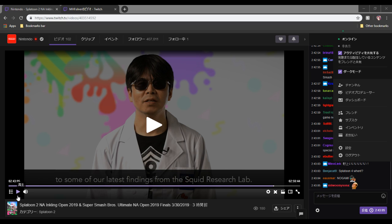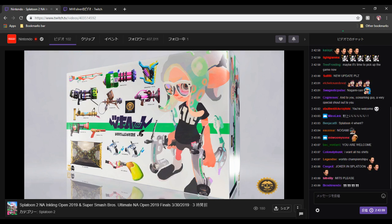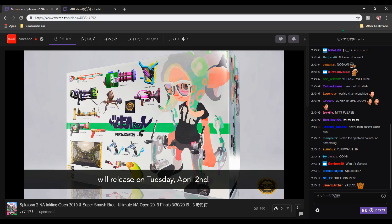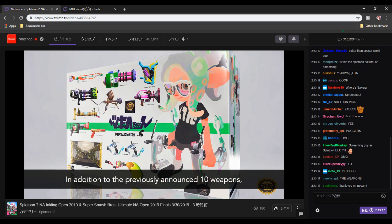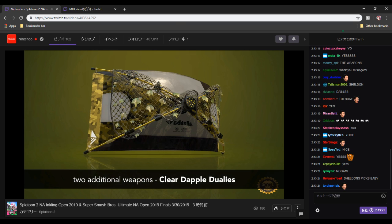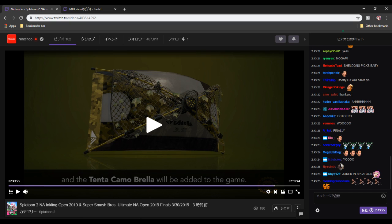This was a part of the Nintendo NA Championship. Here they have the little box art for it that they've designed, and here they announced it's going to be on Tuesday, April 2nd. These are the two new things that are going to be a part of this — it's the Clear Dapple Dualies and the Tentacamobrella. Those two also get their kits announced here as well.